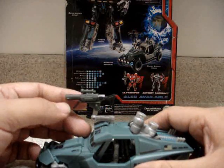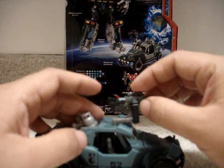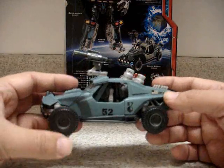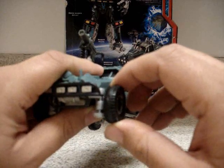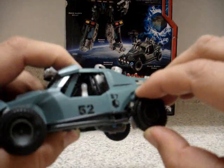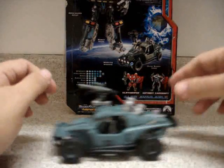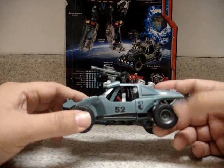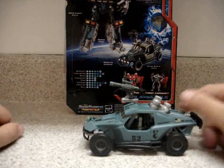We have here a weapon — a machine gun — and it has movement; it can go either way so somebody can stand there and actually fire it. Another thing I like about this figure is it has working shots, as you can see, in the front and in the rear — that's pretty cool. The only issue with this car mode is that it doesn't roll perfectly because the tires are plastic, not rubber, but if you roll it on a carpet it will work very well.